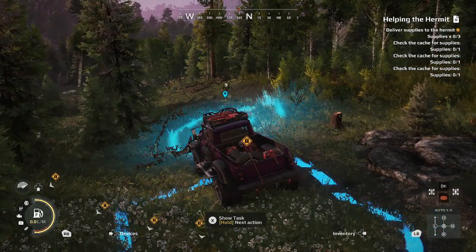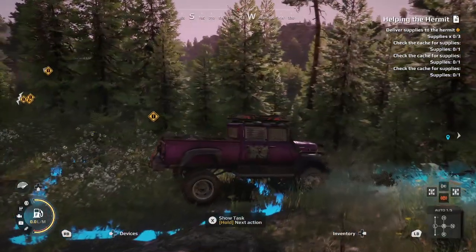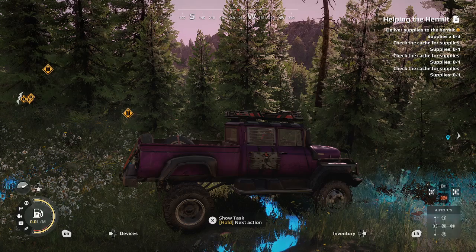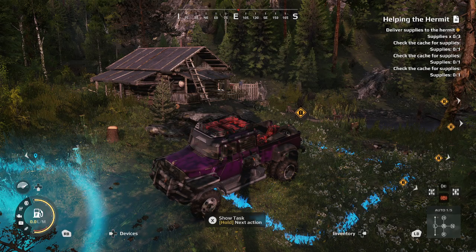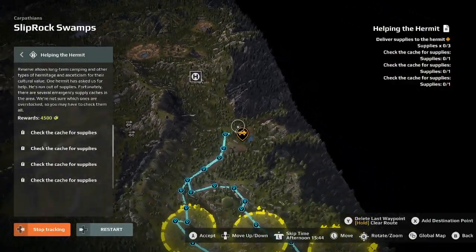Hello everybody, welcome back to another Expedition's Guide. Today we're taking a look at Helping the Hermit. This is a task in the Sliprock Swamps. For this task we're going to be using the Lodestar, because we need to pick up three inventory items to bring back to the Hermit's House. This is the task pickup location — you can get to it from the Eastern Outpost, just go right through the forest.